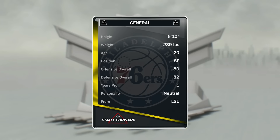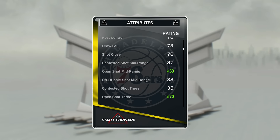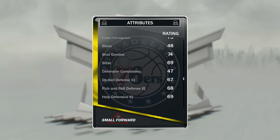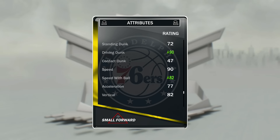Somebody told me to do this — my first hidden gem video was actually of a duo with CJ McCollum and Damian Lillard. This may or may not be a series of its own, but as of right now, this is just to show you guys the kind of beastly hidden gem dynamic duos that you can find in the game when you're not even looking for it.